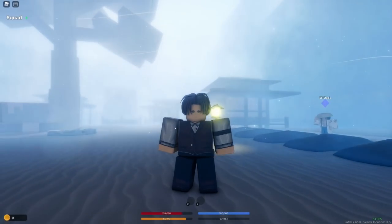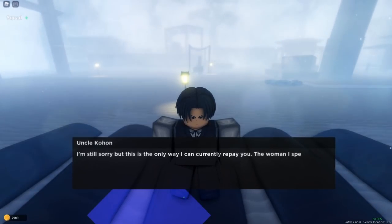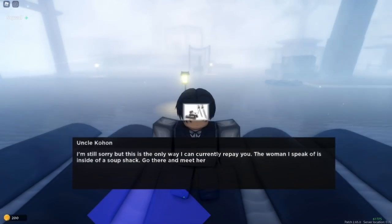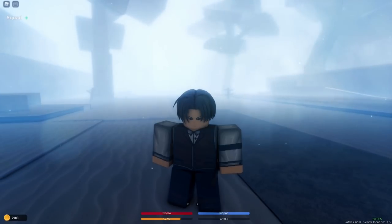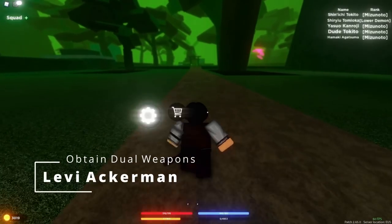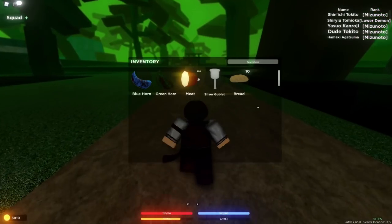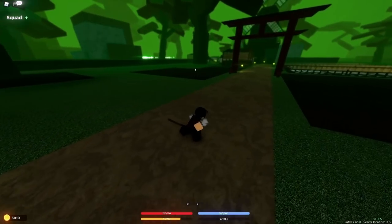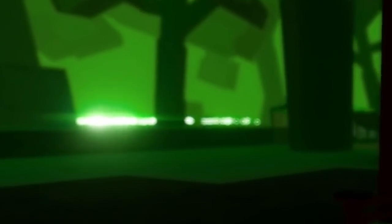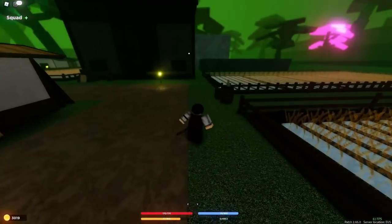The first step of becoming Levi Ackerman is getting beast breathing, which has the dual neutrons — two swords that look like the ODM gear. One hour later: after getting a perfect crystal and some help from friends, I got a blue horn, a green horn, and a hundred meats. I didn't show that gameplay because I have something special for you guys. Also, Inosuke is right in front of us — let's go straight down from the Corpse Grove.